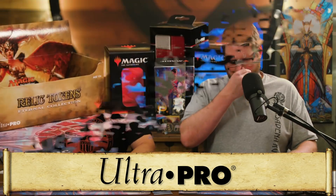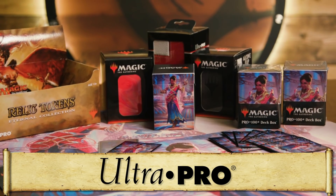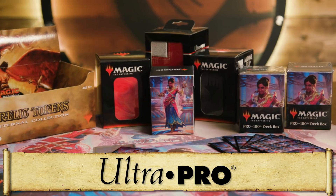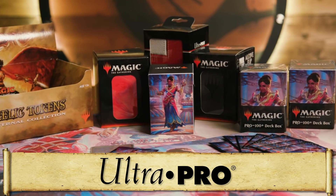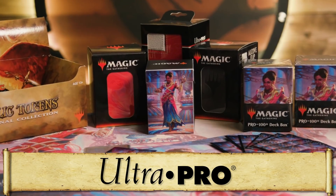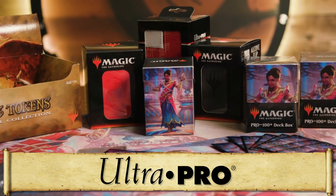A big shout-out to our other sponsor Ultra PRO. We're looking at the beautiful Saheeli playmats, deck boxes, and sleeves. If you're going to build a deck around one of these new planeswalkers, it's really cool to theme all your accessories around it with the Saheeli deck box and playmats.